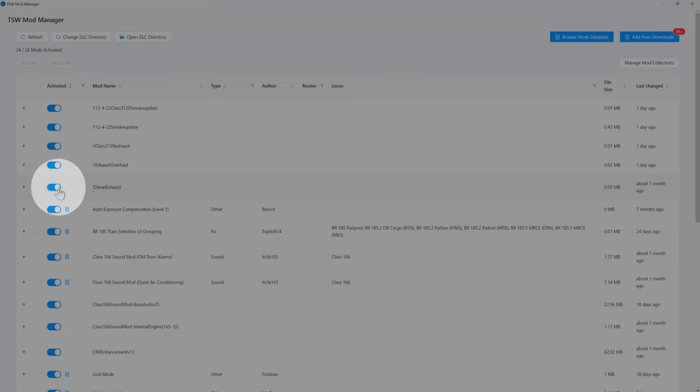I initially started using this one here when I started looking for mods and a diesel exhaust — exhaust for diesel locomotives. The one I have highlighted right now does this for all diesel locomotives in Train Sim World. It works in TSW2 also, I'd have to check, but TSW3 is what we're doing here.